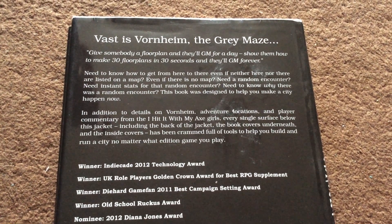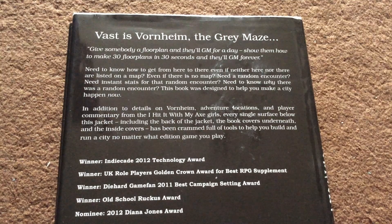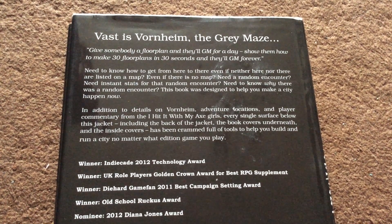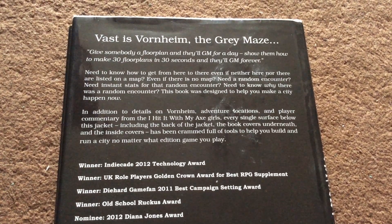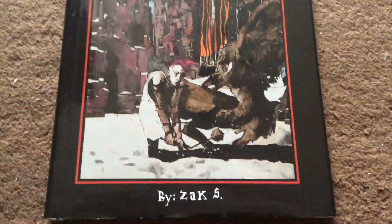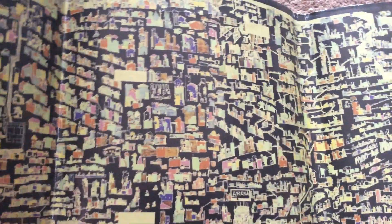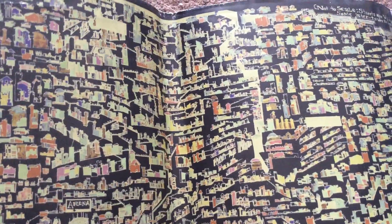In addition to details on Vornheim, adventure locations, and player commentary, every single surface below this jacket — including the back of the jacket, the book covers underneath, and the inside covers — has been crammed full of tools to help you build and run a city, no matter what edition game you play. So today I'm reviewing Vornheim, the Complete City Kit by Zack S. This is a rather interesting book on city adventures, and the inside cover is like a section of a city. Actually, looking at it through the screen, I can see more detail than I can with my own eyes.